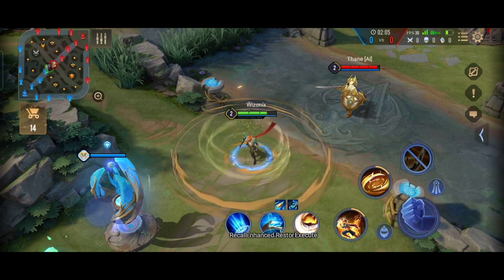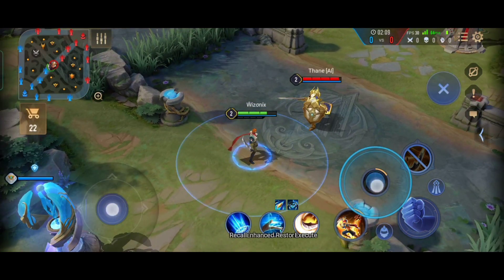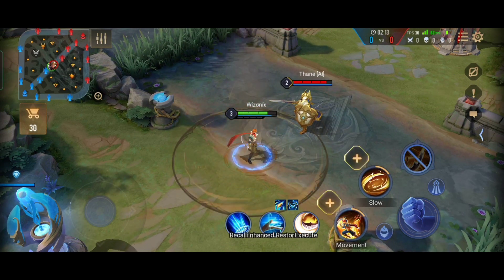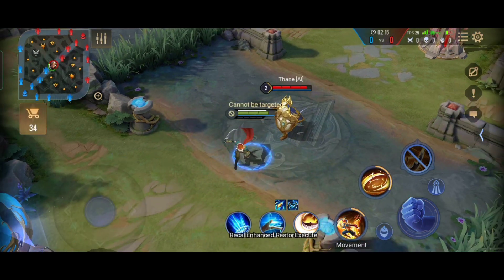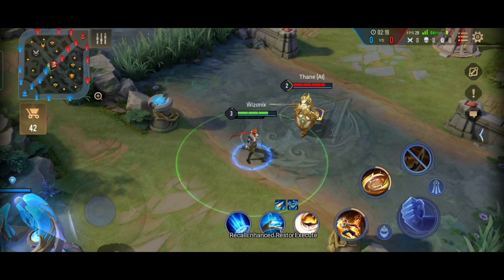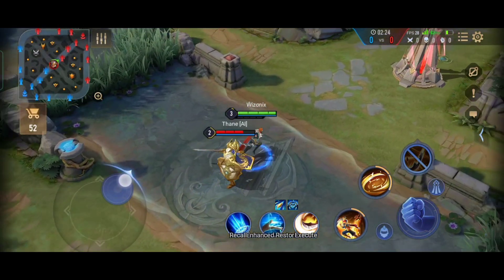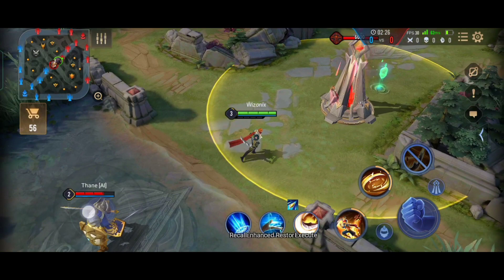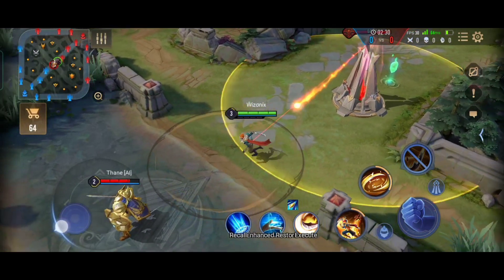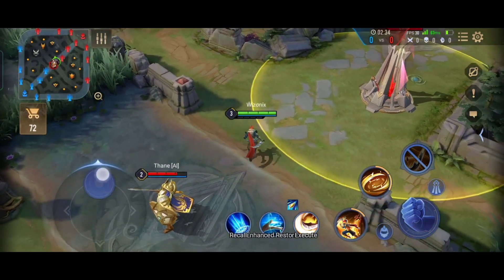Murad creates a circle and enemies who are inside the circle take damage. Enemies who are hit by the corner of the circle take even more damage, and if enemies try to leave the circle they'll be slowed down by 50% for the next 2 seconds. As long as enemies stay inside the circle their armor will be reduced. Another cool thing about his 2nd ability is that when you cast it Murad is untargetable, so you can use it to dodge tower attacks and abilities from heroes.